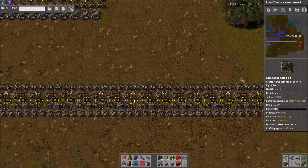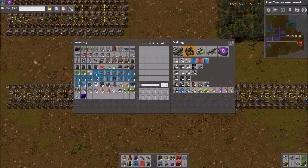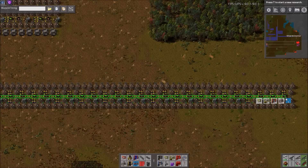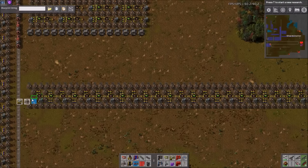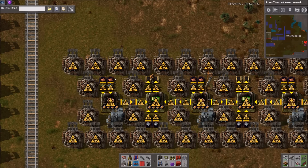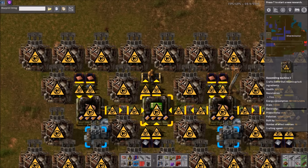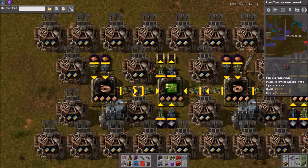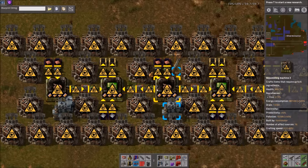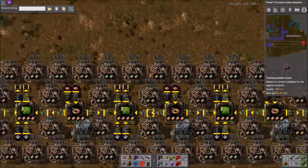And that's what we have here. There are 29 assemblers — 15 of them are cable and 14 of them are circuits. We actually have a max beaconed setup here because of the way these beacons are placed. Because of how these beacons are placed, we're passing through a chest, which you may think is not ideal, but it does actually work, because these circuit machines kind of share the copper cable machines, which does allow it to work.